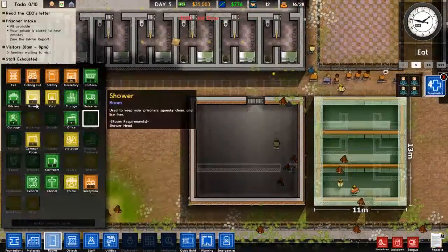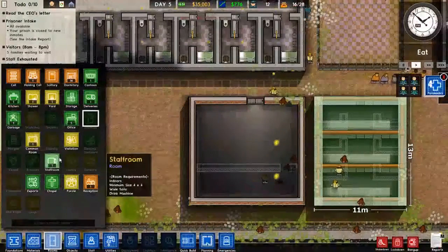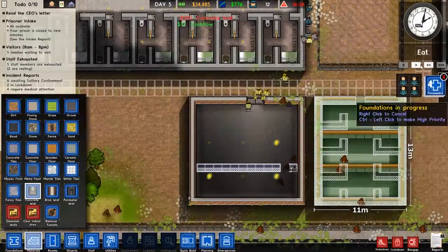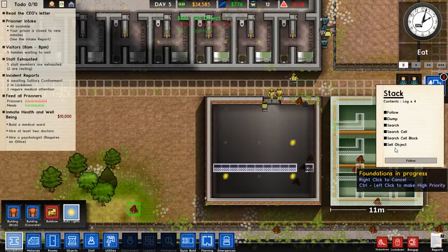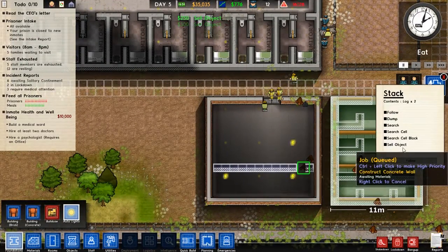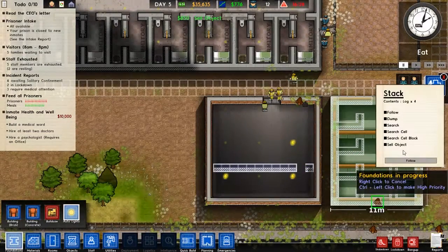Alright — rooms, infirmary. Oh, I can't do that yet because I haven't researched it. Let's go ahead and do that. Let's pause — I just realized there's some wood to sell, and you know I'm all about selling that wood.